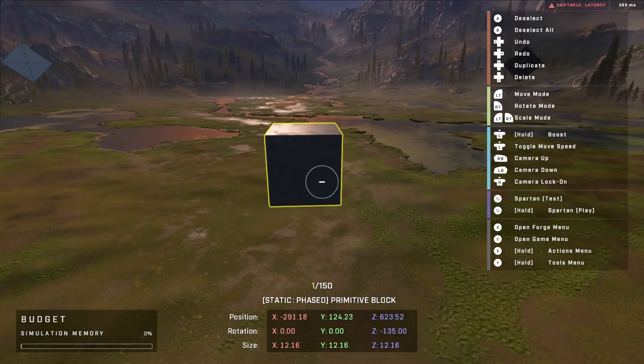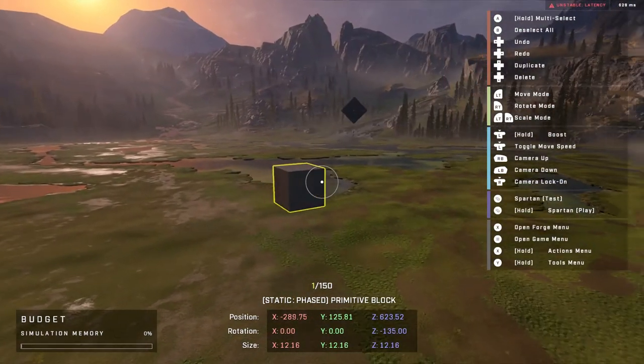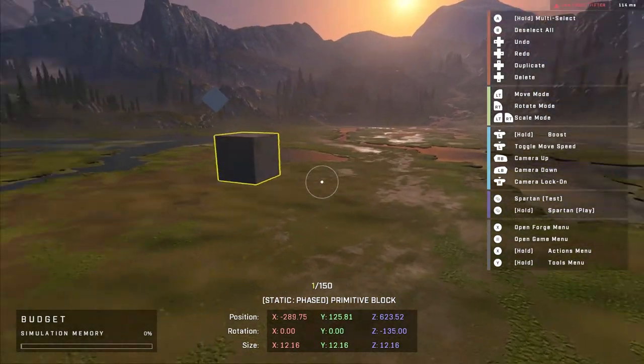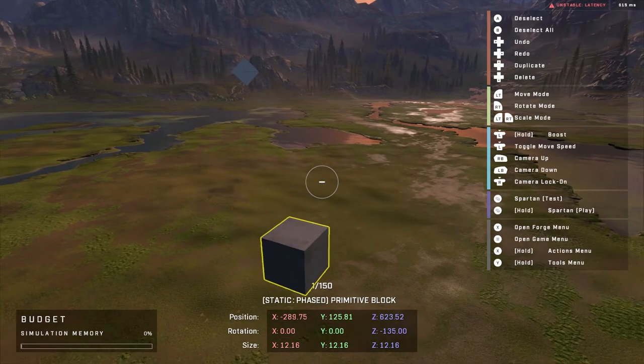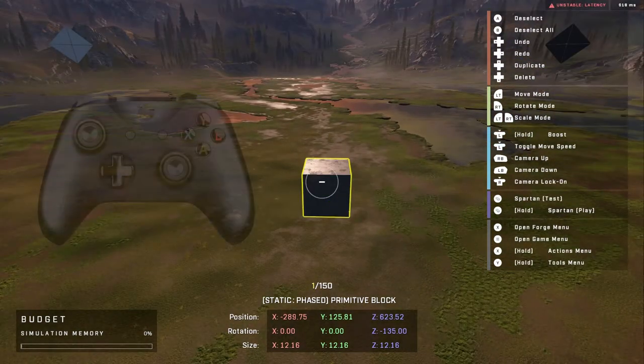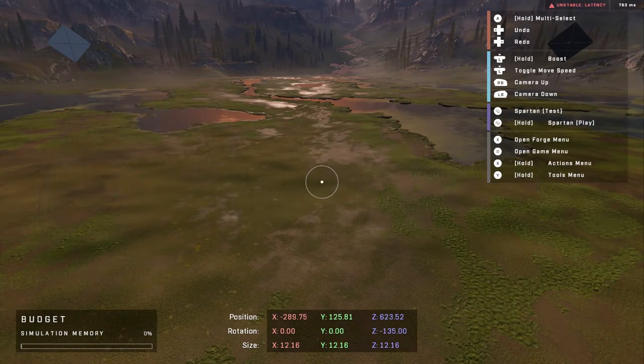This is a really interesting way to use these controls, and once you play around with them for a little bit, you kind of get used to it. In some ways it almost feels a little better than the OG controls, but it's kind of hard to say that for nostalgia and muscle memory reasons. And if I want to delete an object, it's no longer the Y button — rather it's down on the D-pad. Just like that, the object's gone.